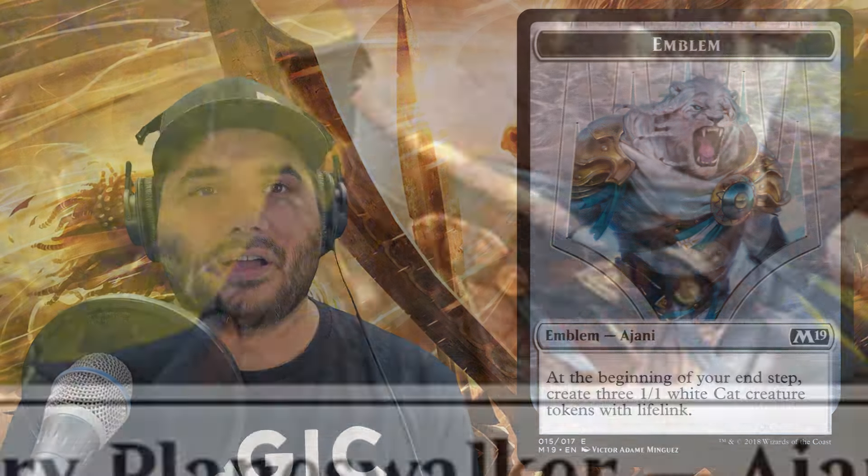Next we have Ajani, Caller of the Pride. It comes in with four loyalty counters. Its first ability puts a plus one/plus one counter on up to one target creature. You can minus three to give a target creature flying and double strike until end of turn. Its ultimate creates X 2/2 white cat creature tokens where X is your life total — so that could potentially be a ton of cats.